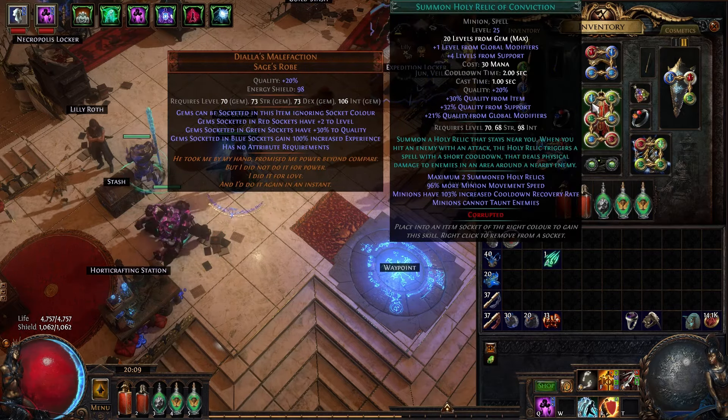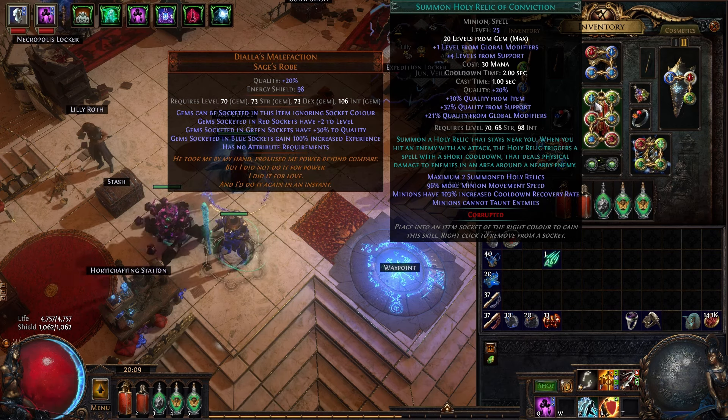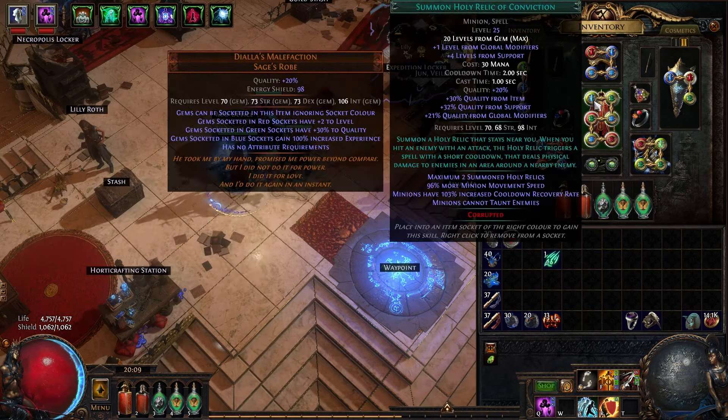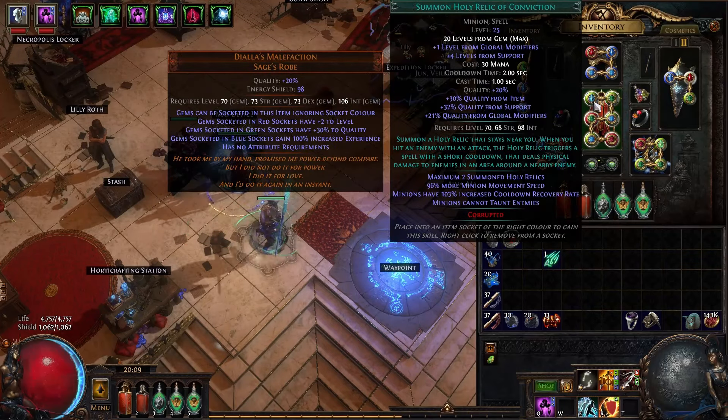For Holy Relic, you want to hit 82% quality — that's probably the best middle-of-the-road breakpoint for attacks. This has the gem at 20%, Diala's gives it 30% from the socket, and Enhance from here gives it another 32%. That gets you to 82%, so make sure you hit that.